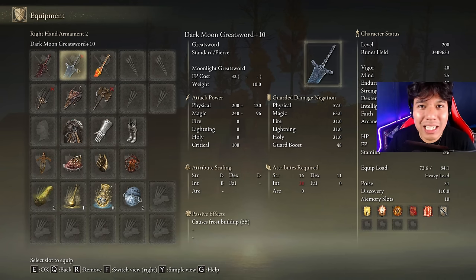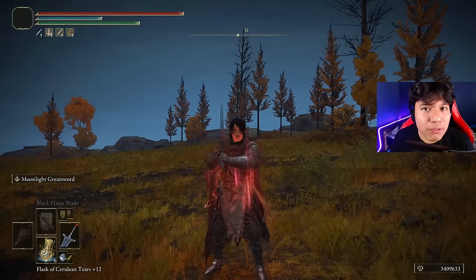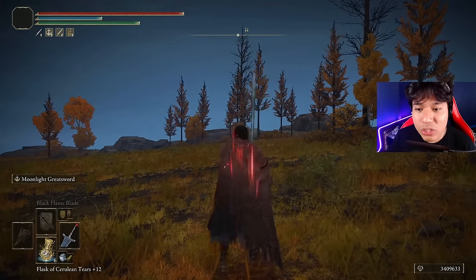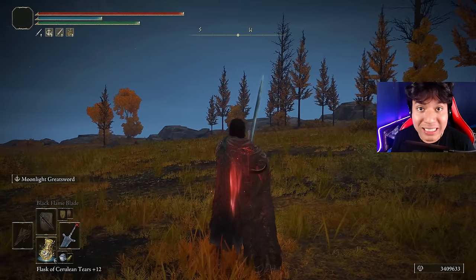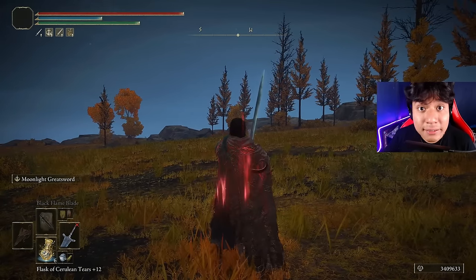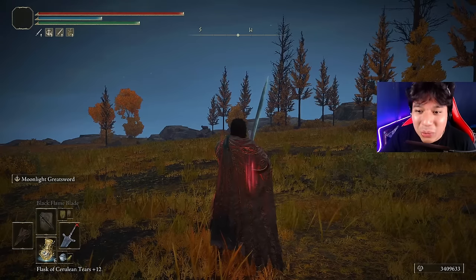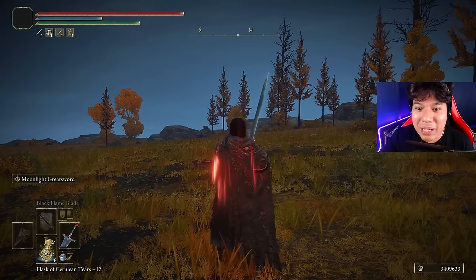With the Dark Moon Greatsword it's mostly a stance damage balance rather than a full nerf. They reduced the stance damage of the projectile part and increased the stance damage you deal when connecting those heavy attacks directly with the sword on the target. This is perfect for close-quarter players, but for people who enjoyed playing at long range with this weapon it's not going to be as good in terms of stance damage. They didn't mention nerfing the damage directly, but it will be affected if you used to cast Terra Magica with this build.